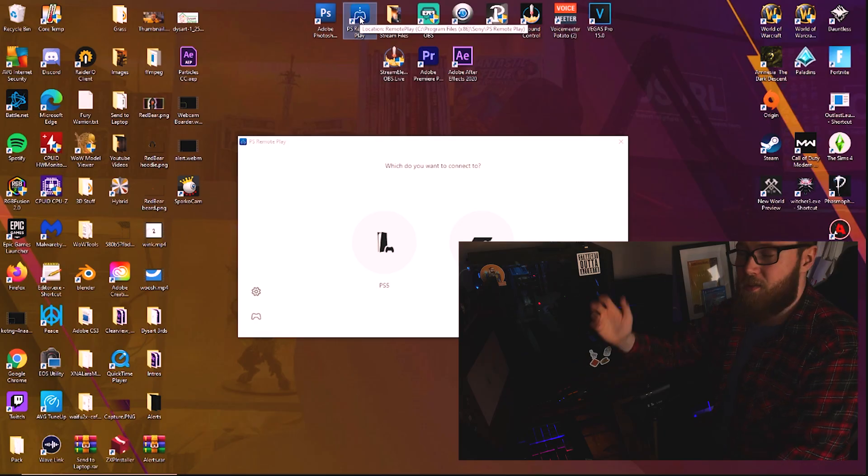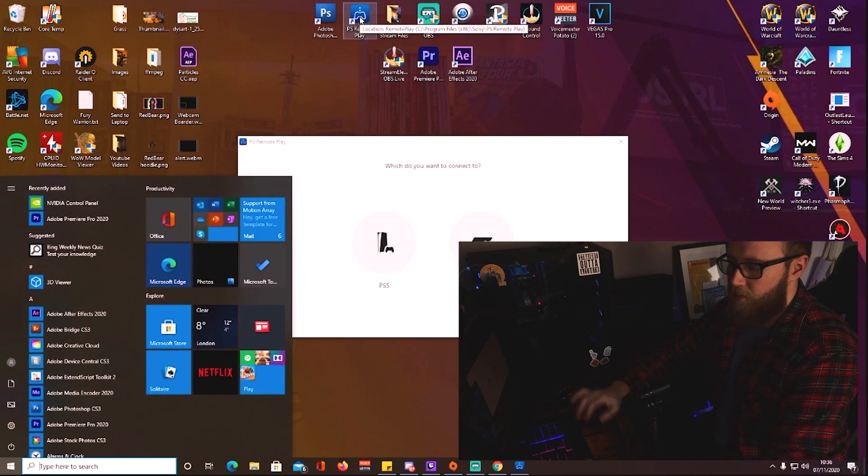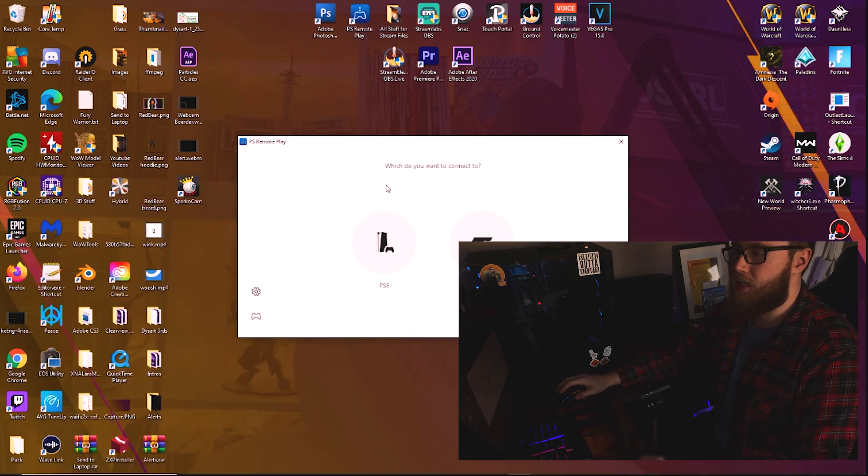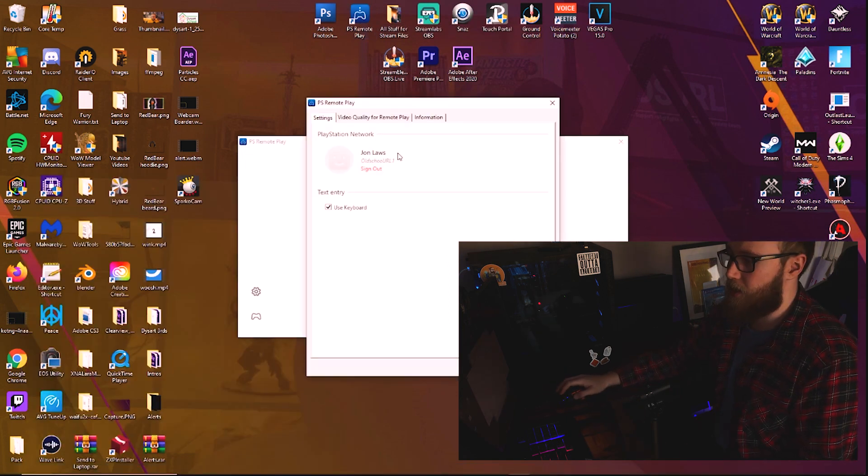While that's downloading and installing, all you're going to want to do is go onto your PlayStation and log in with your new account that you've just created, and make sure that account is on the PlayStation. Once you've downloaded it, go onto your desktop or search in the Start bar for Remote Play and you'll see PlayStation Remote Play. Once it's loaded, go into Settings and log into your PlayStation Network.